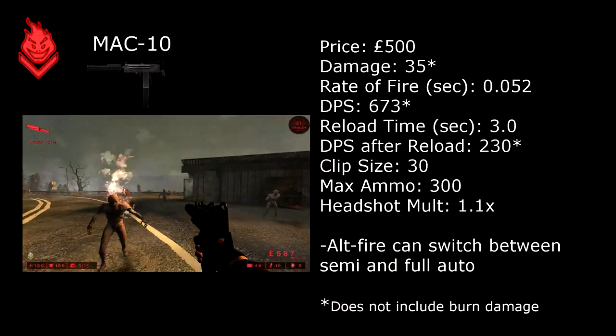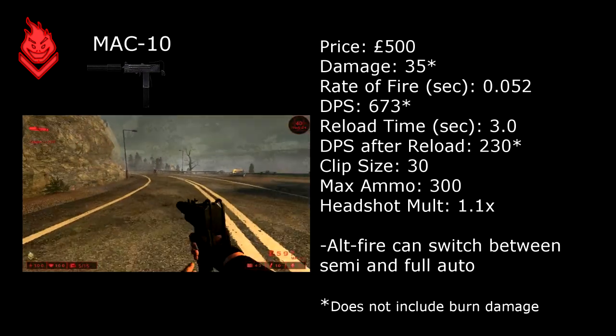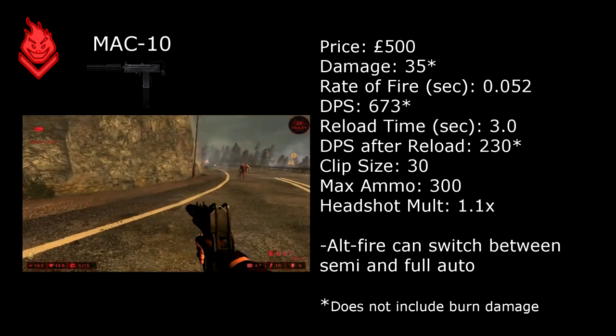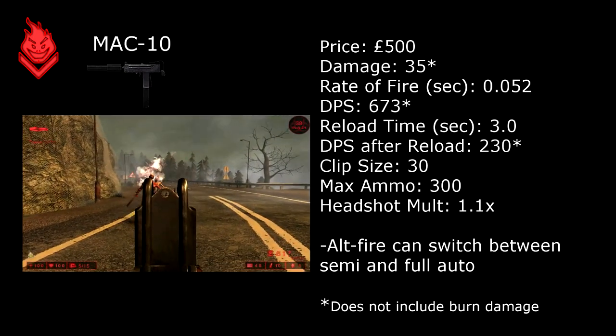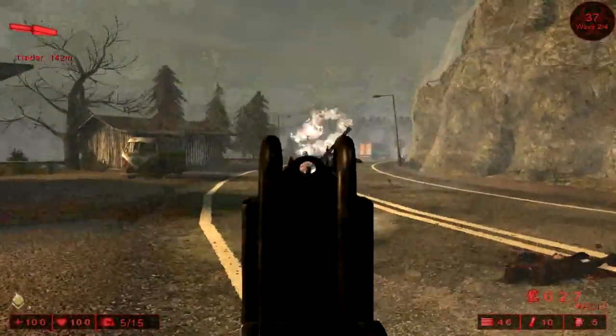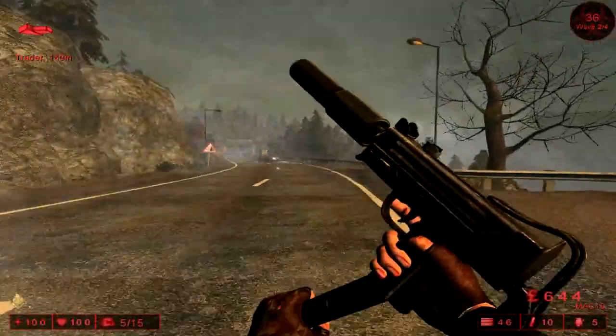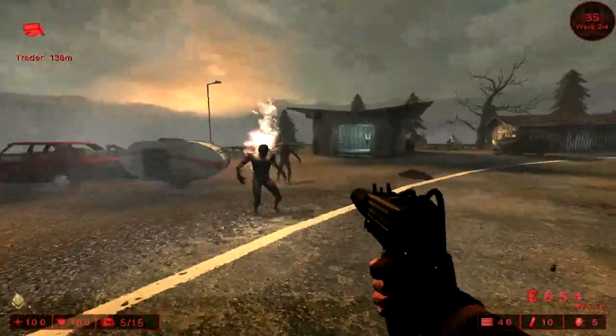Let's move on to the MAC-10. This gun is a lightweight, long range weapon that is useful as a backup most of the time for a Firebug. The gun can be switched from semi to fully automatic. At full auto, however, it does have a fairly high recoil, so it is really only recommended to use it if you're cornered by a large specimen.